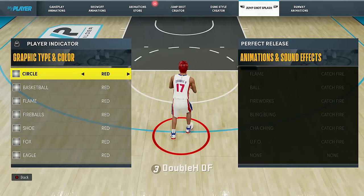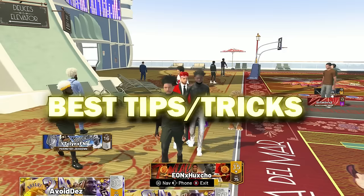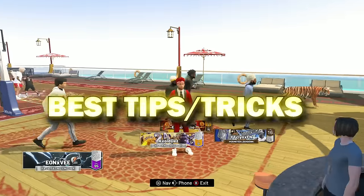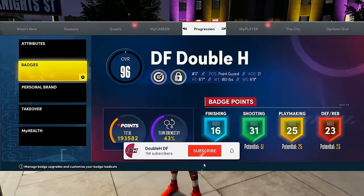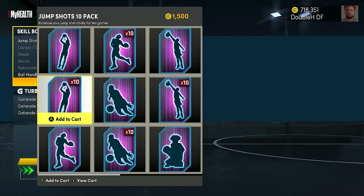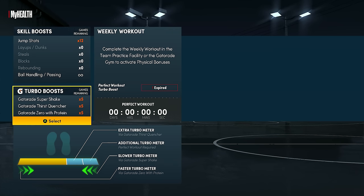Now let's move on to tips and tricks for NBA 2K22 current gen and next gen. The first thing is buying boosts. You can go to the boost shop on current gen or use your phone on next gen. Get jumpshot boosts — if you're not using jumpshot boosts, you're going to shoot worse. I use jumpshot boosts for every single game. There is no reason not to buy them. Another thing you can buy is Gatorade from your phone on both next gen and current gen, or you can go to the Gatorade facility.